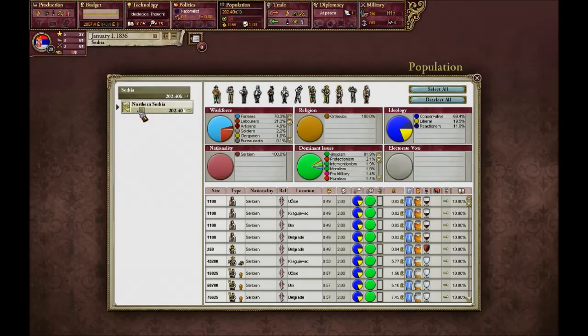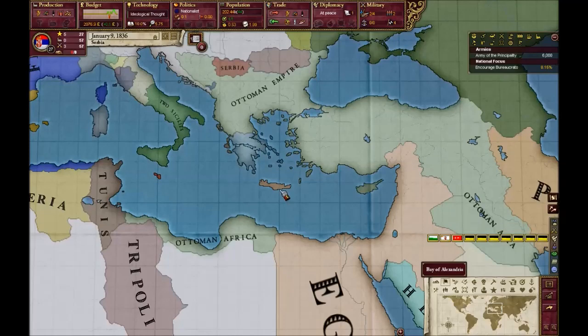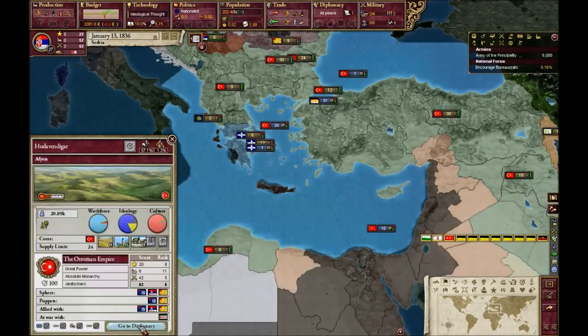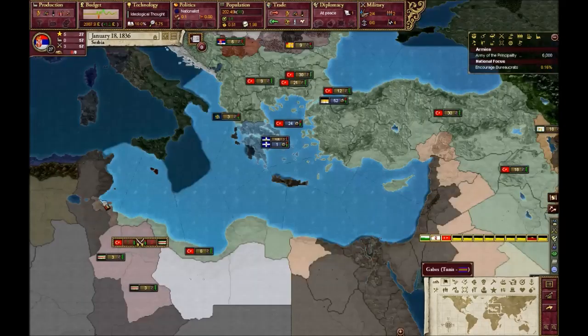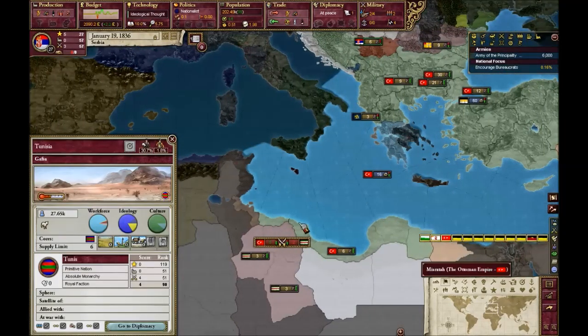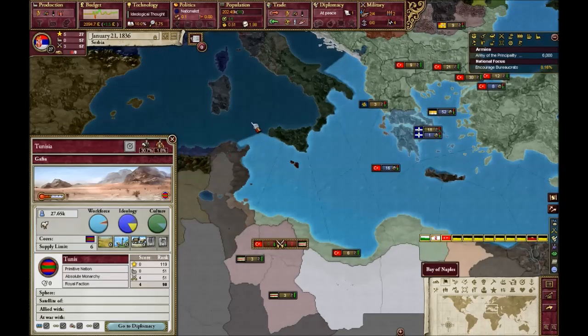That should be pretty much it. For trade, let's see — Clipper Convoys. The price is rather high, so I don't want to stockpile them at the moment. Let's unpause. There are a few available strategies with Serbia in Victoria. The most common one — I've seen a few let's plays — is people tending to go for allying the Ottomans and then attacking Tunis to establish a protectorate.